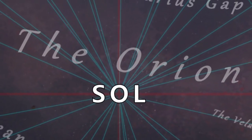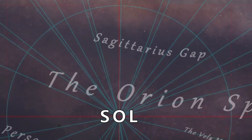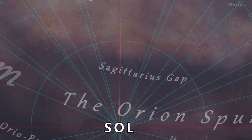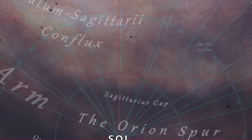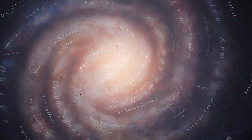Hi guys and girls, I'm Obsidian Ant, and welcome back to Elite Dangerous. Sol, the home of humanity — that area where there's many thousands of inhabited star systems now. But the thing with humanity is that it likes to spread. We're already at a number of different locations around the galaxy, but it seems humanity wants to expand further still.